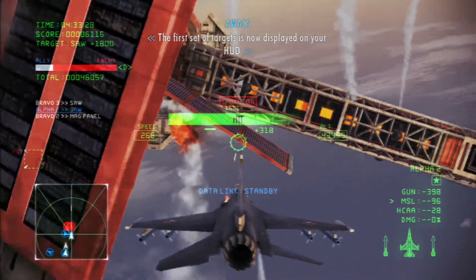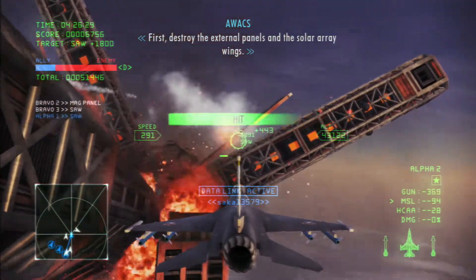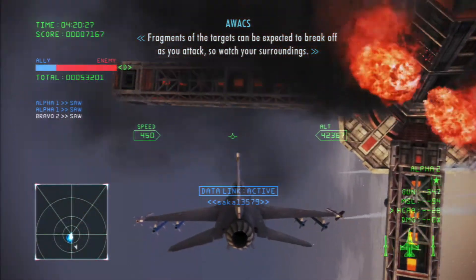The set of targets will be displayed on your HUD. First, we destroy the external panels. The target controls are expected to break under your attack, so watch your surroundings.